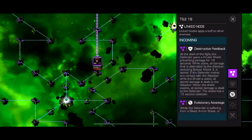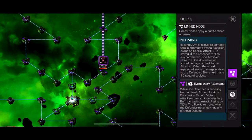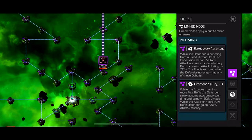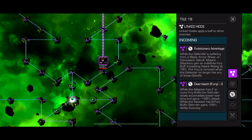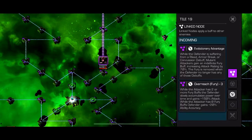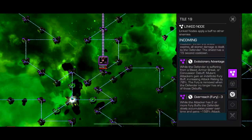Path 2: we've got Overreach and Destructive Feedback. Evolutionary Advantage is a node I didn't even read before. Overreach is basically a useless node - while the attacker has a fury buff, the defender slowly accumulates power over time. Maybe you just don't gain furies. I didn't even notice it was a thing, it didn't affect me at all.